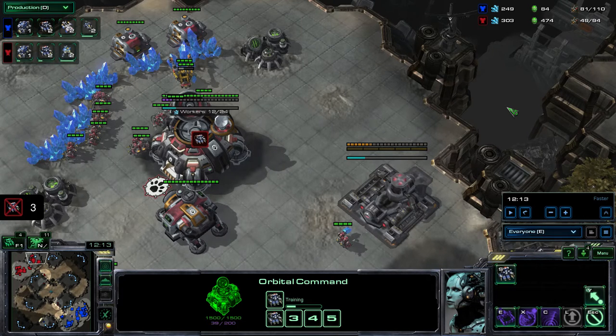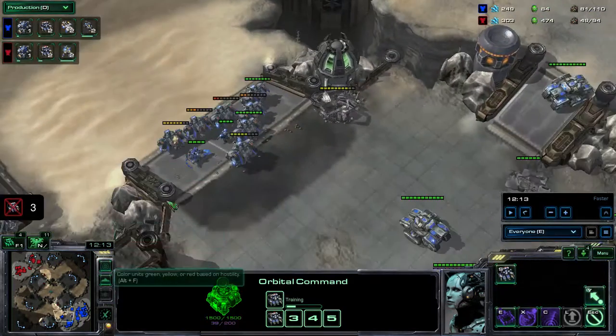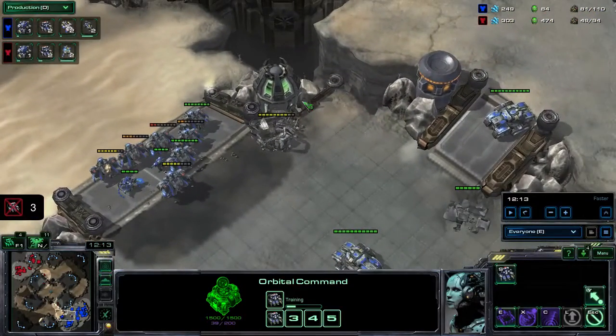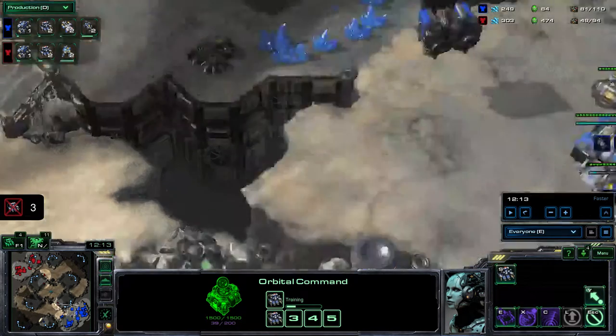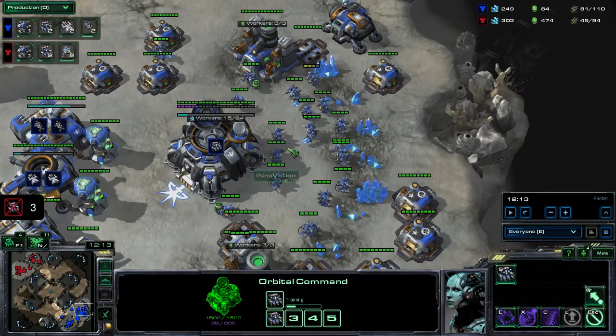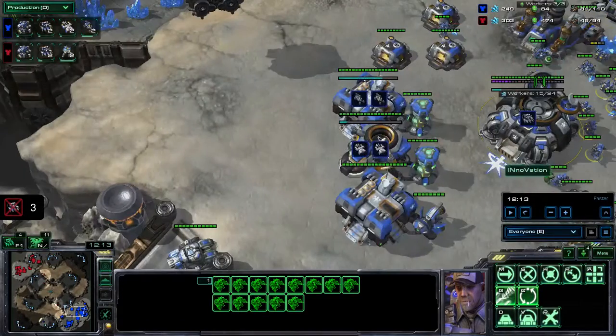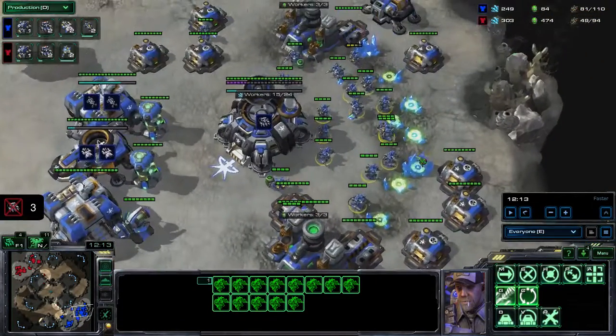He did the same build — Gumir went for gas first and Innovation went for this quick Raven. I think he lost it — yes, he lost his Raven, but that's okay, it did its job. And then the Viking to push — the Viking is really a default unit to zone the Medivac out. And if he's going Banshee, just killing those three Banshees is always nice. Because at a high level, those six marines aren't going to be able to destroy a Banshee even if they are under a Raven. So that was it.